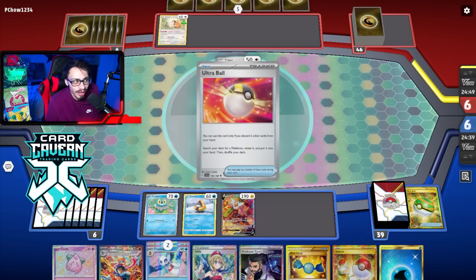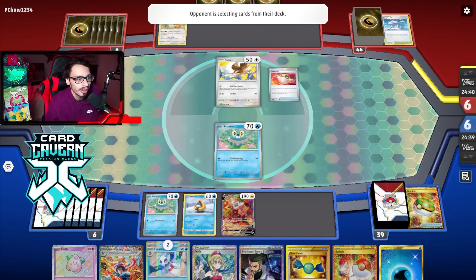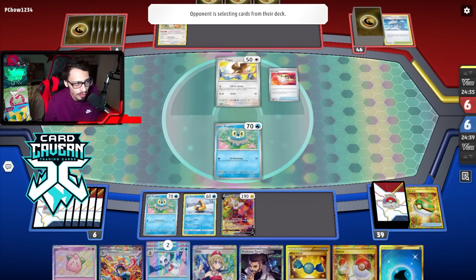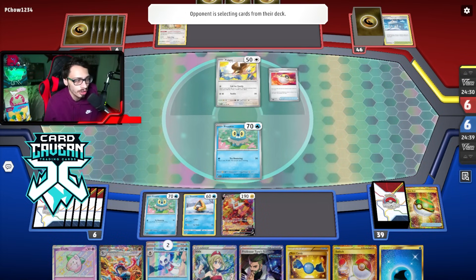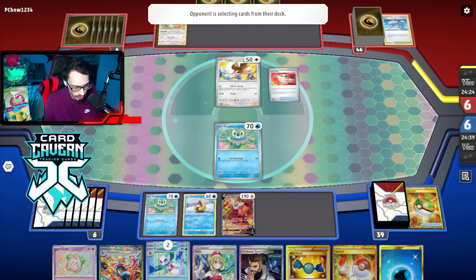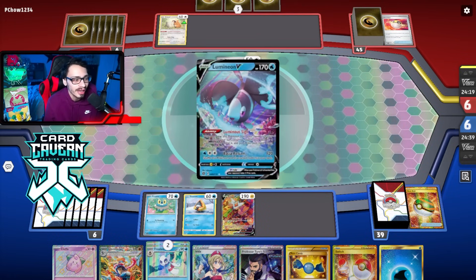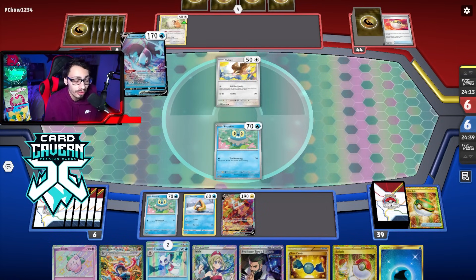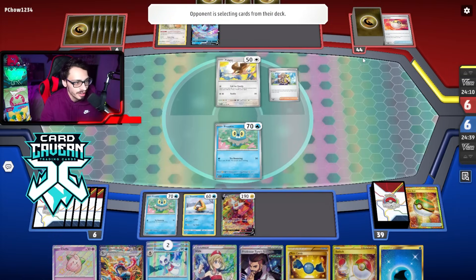A lot of this matchup is going to come down to abusing TM Devolution. They have an Ultra Ball - they can grab Rodon, or maybe Lumineon and Iono. If they're Iono'ing they're not Arvening, so their setup could be a lot weaker. They grab Lumineon - that's another ability in play, which is fine. They're still grabbing Arven so they're letting me set up my board, which is good.